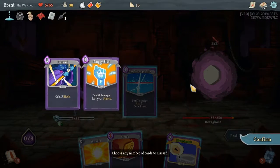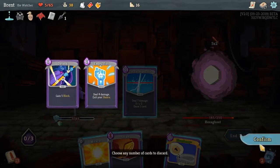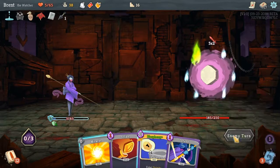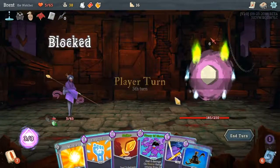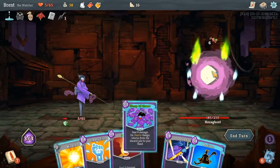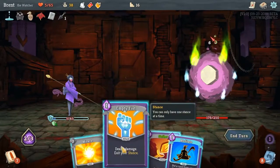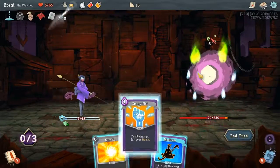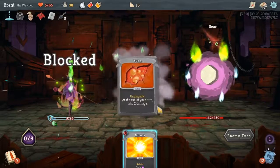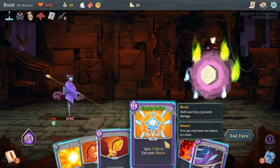Cut Through Fate — whatever we do here, we'll draw it. I think we'll draw the Defend — get it out of our next hand. I'm afraid if he gets all the way around, we'll be toast. We're not doing great on not being toast, but okay. The decks cycled, we're healing. The only saving grace is we are gaining Dex every turn.